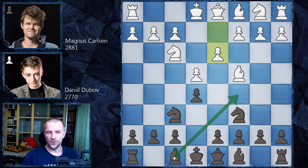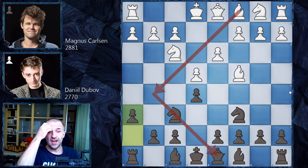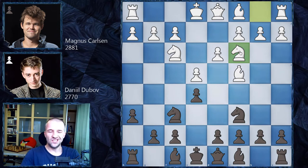Daniel Dubov wanted to play something new. Bishop c5 and bishop e7 are the most popular moves, but he went for h6 — a very silent move. First of all, this prevents the bishop from coming to g5 to pin the knight. But more importantly, if white castles, in rapid time control we could expect Dubov to go for crazy g5-g4 ideas, attacking the king's position. That may have been his preparation.